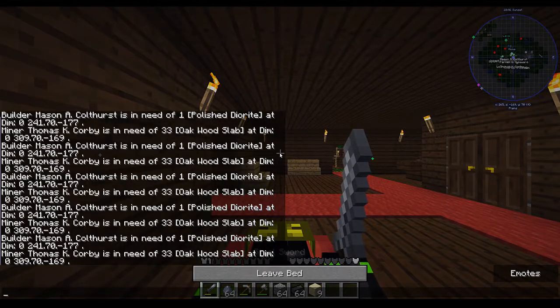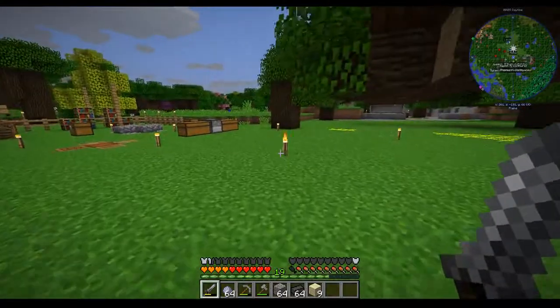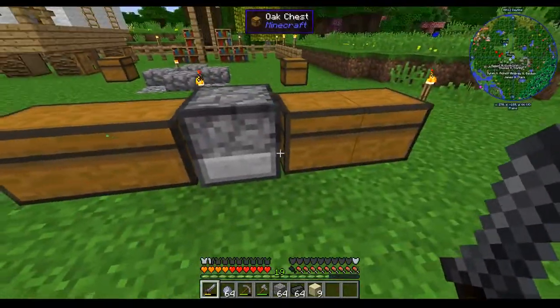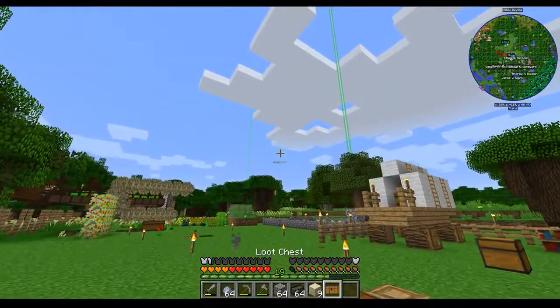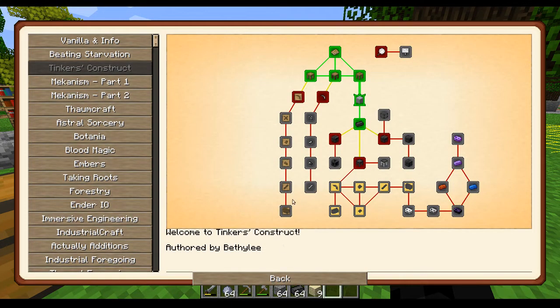Let's go to sleep. Vazkii makes some really good stable mods. Let's see what's in this - it's like Christmas. Light blue concrete - don't necessarily need concrete, but we have it. I am easily distracted. Let's look at stencils.